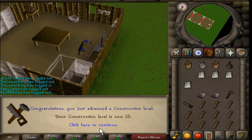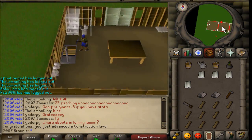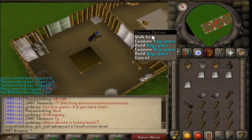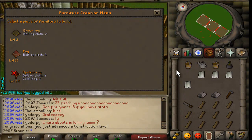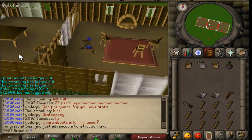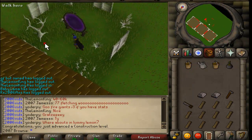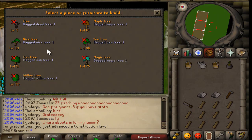Pump a drain steel bar - oh sweet, 13 construction. Now I've got a rug, I'll go and build my rug. Oh fuck, I forgot my nails as well. Sweet, I've got the rug. Now I'm going to build my tree. I've bought a bagged nice tree, here we go.